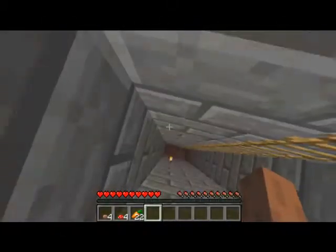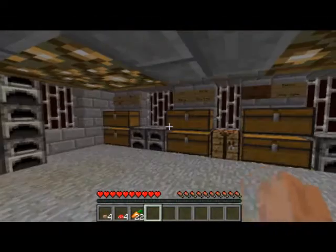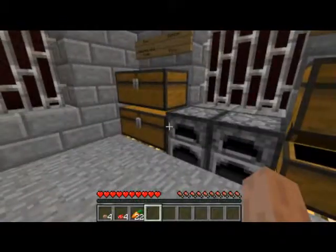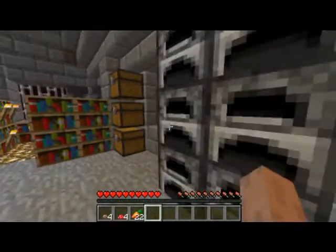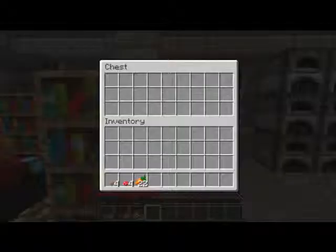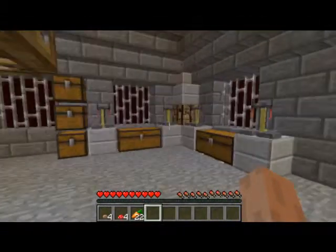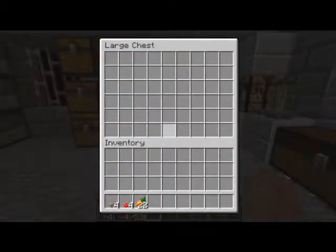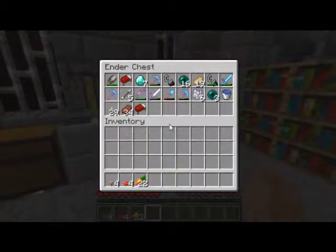Mini nether base! It's a mini base — it's not exactly big. Just got basic chests for storage. Furnaces, enchanting table. Even a potion room, which I think is kind of funny — it's even got stuff in it, would you believe. Could do with some food — that's better food in fact. I'll just take the bed.